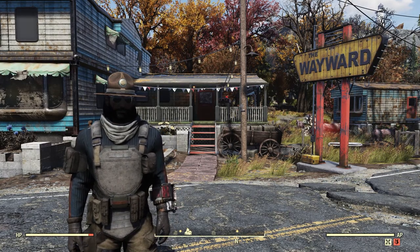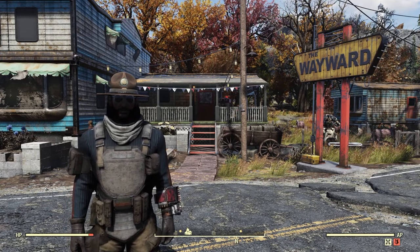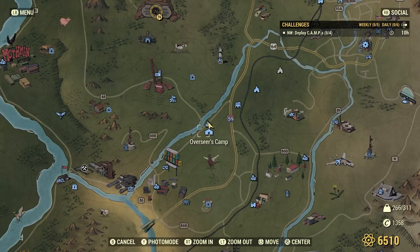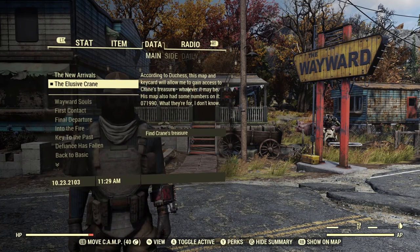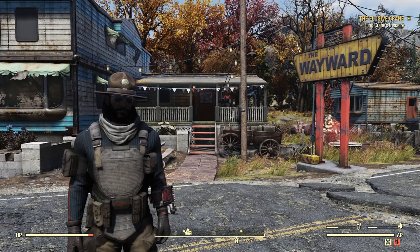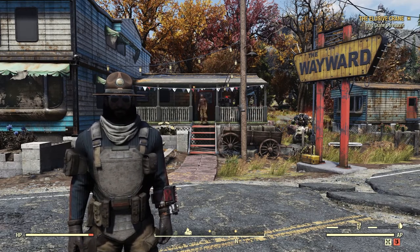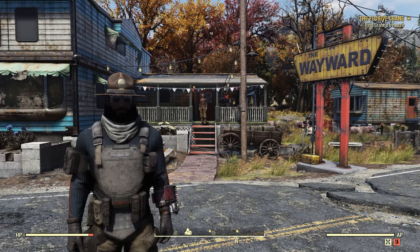What's going on guys, back at it again with another Fallout 76 video — more specifically the Wastelanders DLC content that came with this game for free if you already owned it. In this one we're definitely going to be continuing on with the whole Wayward quest line, more specifically the Elusive Crane, where we essentially have to go to the place where the treasure has actually been the whole time. If you're excited for this video, drop a like and subscribe to the channel if you're not already.